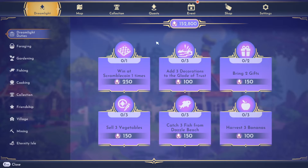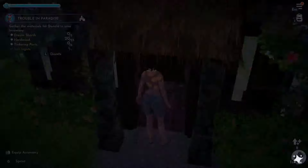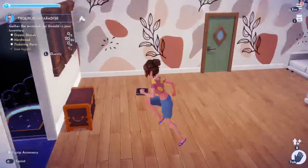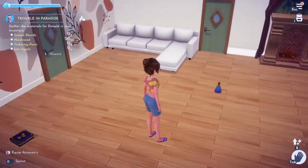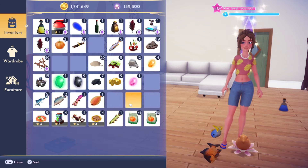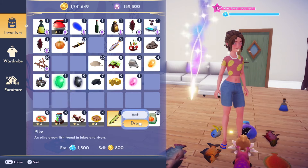We need to pay attention to dreamlight duties - sell three vegetables and stuff. I don't really know what I'm doing, I think I'll just drop a bunch of stuff off here. By the way, I started decorating my house - this is not final at all. I'm going to drop some of the fish that I have. I really swear that I cleaned out my inventory before I started this.